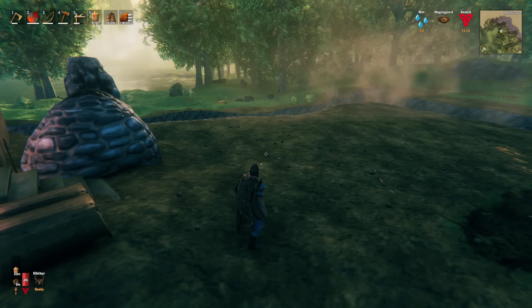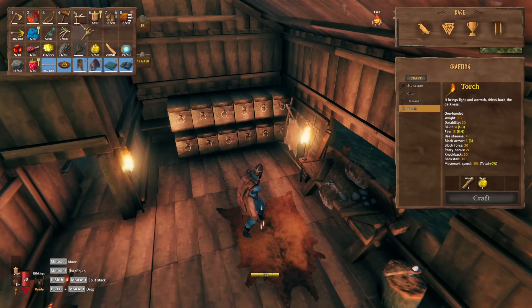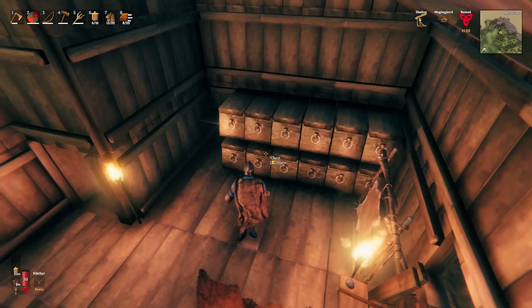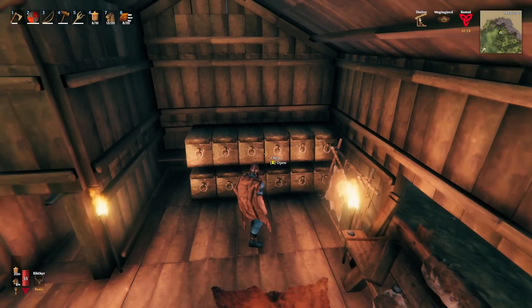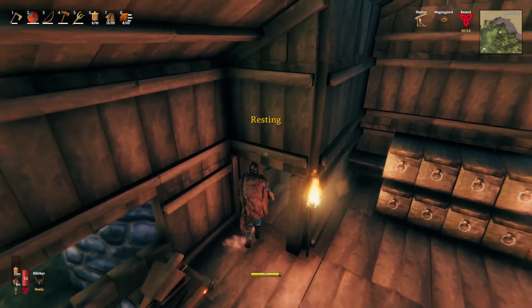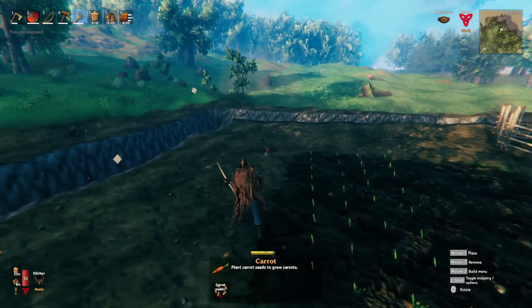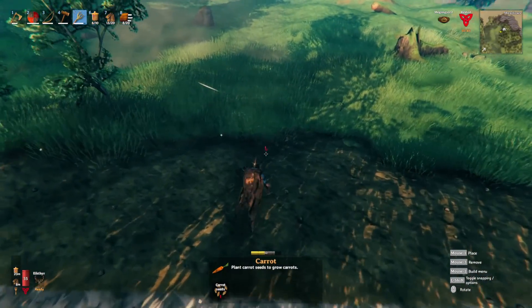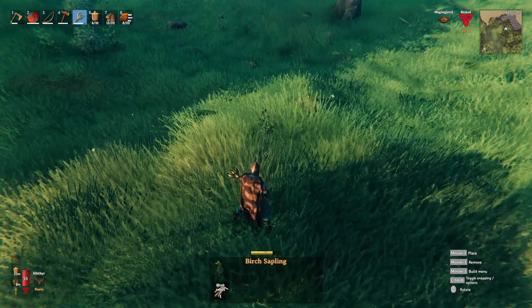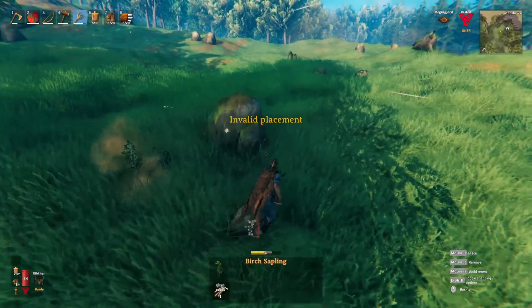First things first, I'd like to plant some birch trees. I'm pretty sure I can plant birch trees — let me check, yeah, birch seeds. I should have some more in my seed chest. I'm not going to plant them within my base area because these trees shouldn't be attacked — making them inside would be kind of pointless. There we go, birch sapling, and I'll give them a nice amount of room to grow.